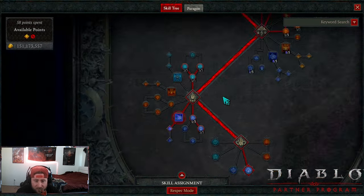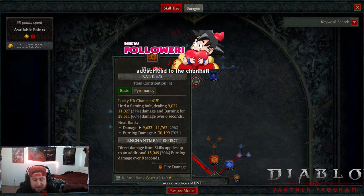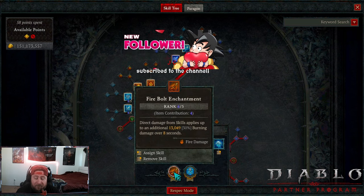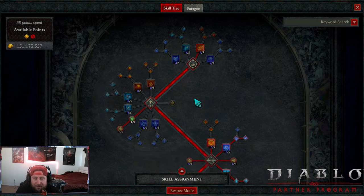Let's start off with the skill tree. We got Firebolt in here just to get us to our core skills, and again this is going to be our very first enchantment - because this is probably the best enchantment skill that the Sorceress has. The damage multiplier we get from the Flame Glyph is just too insane not to take.